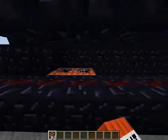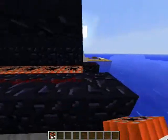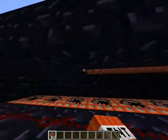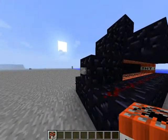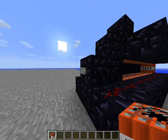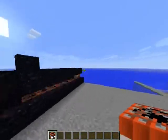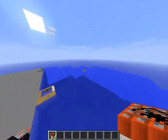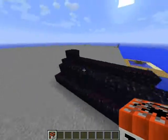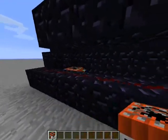And then I made a two-layer TNT cannon. It shoots really far — it shoots out of sight, you can't even see it go all the way. I've turned the render distance on far so you can see it further. Just watch how fast it goes. Boom! See how far that went? That went really far.